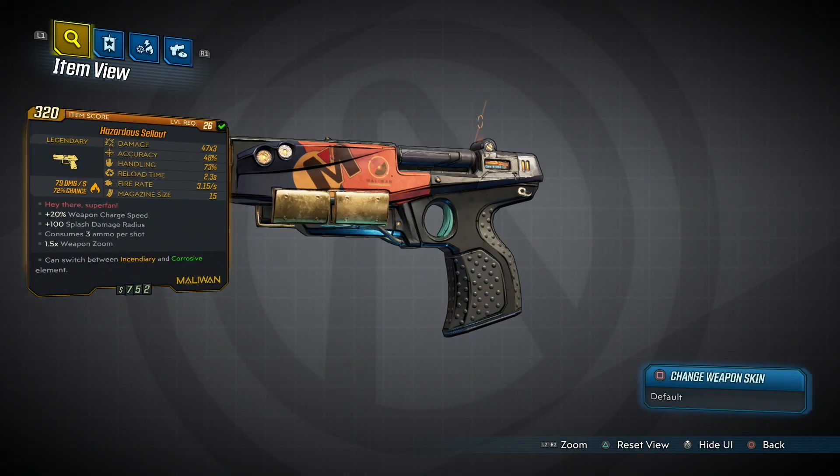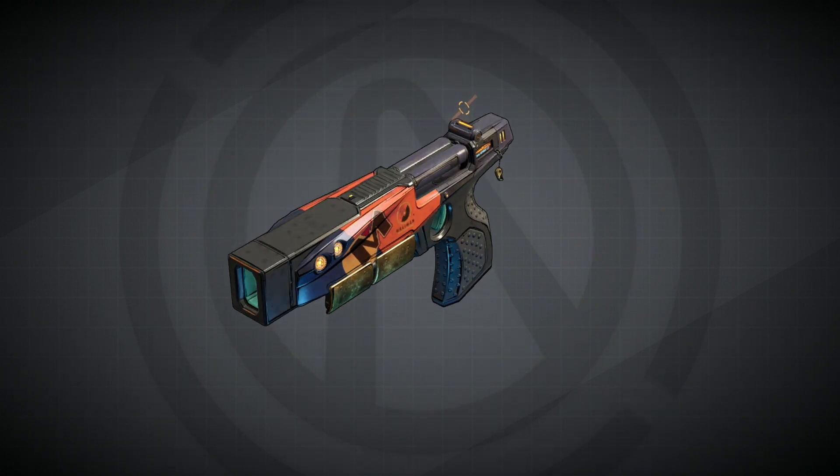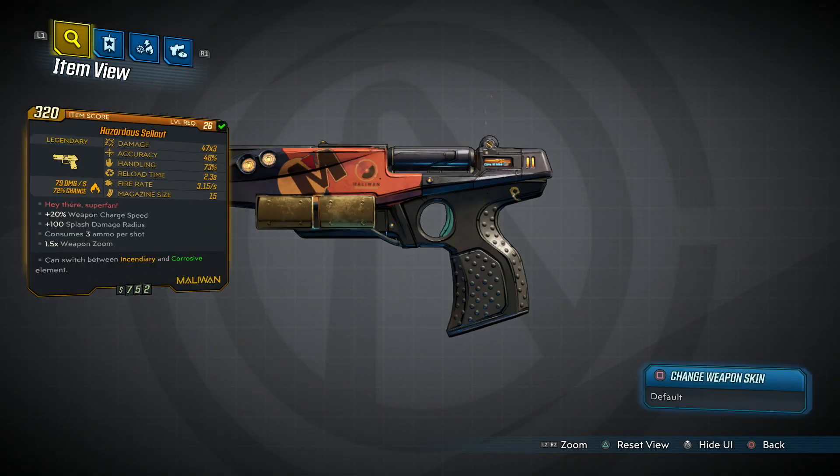Welcome back to Foreplay Digs, here with another item guide. Today we are looking at the Hazardous Sellout legendary pistol — one of the better pistols in the game. I got it at level 26, and you can see the stats: 47x3 damage, 40% accuracy, 73% handling, 2.3 reload speed, 3.15 seconds fire rate, and a magazine size of 15.